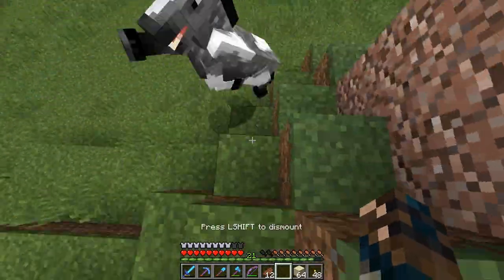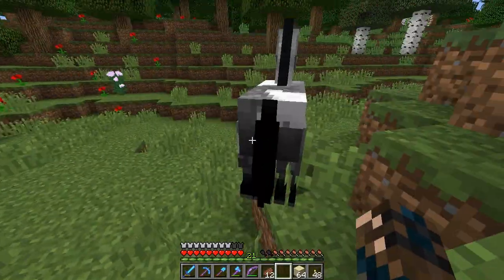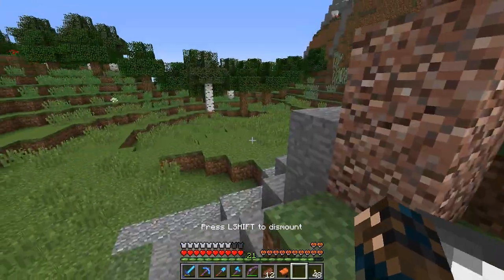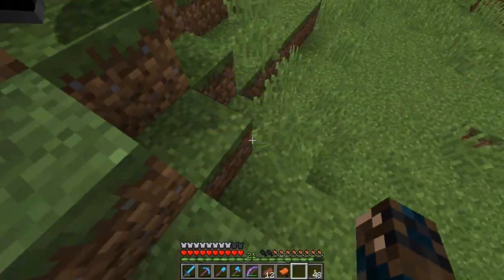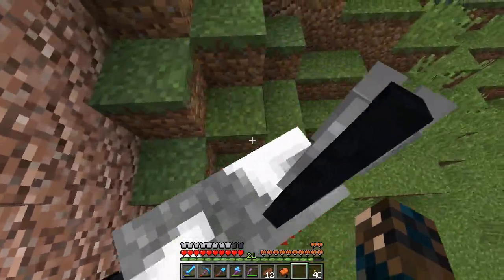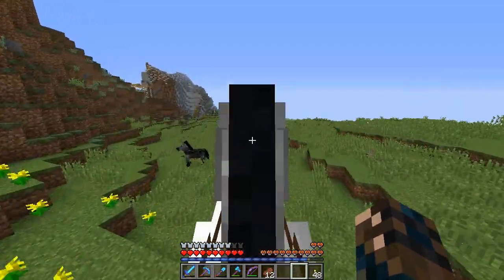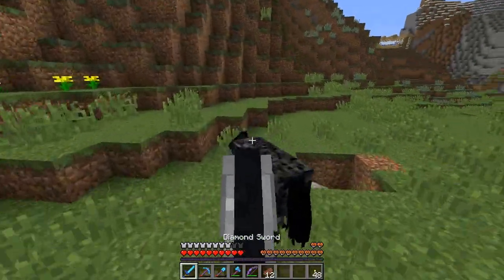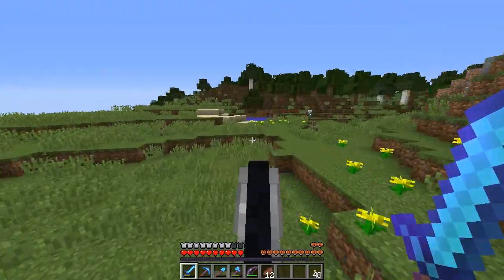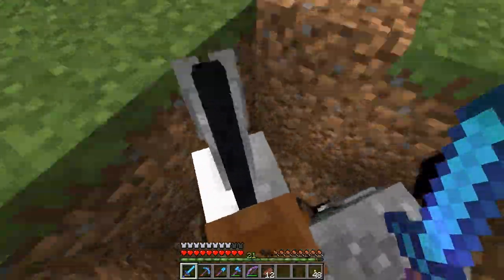Right, let's feed this next horse. I like the look of this one — it's got twelve hearts, but it kicked me off already! Oh, I shifted off that time. There we go — oh yeah, high jump, quite a high jump! I like this horse actually, it's quite fast. Let's put the good ones in the hole.